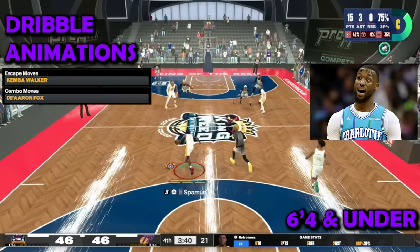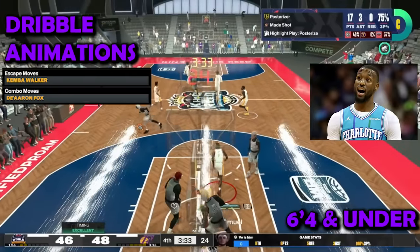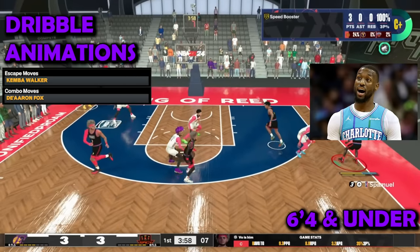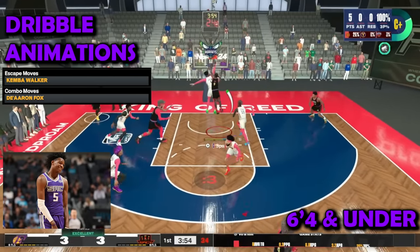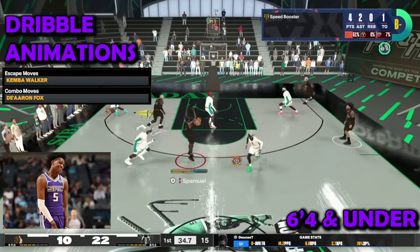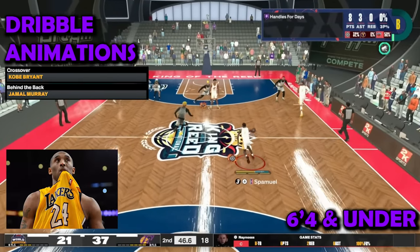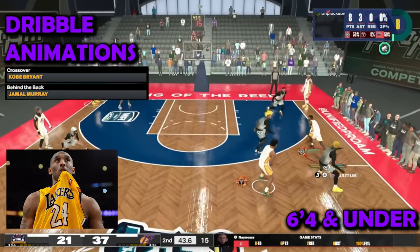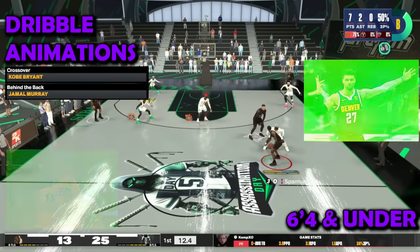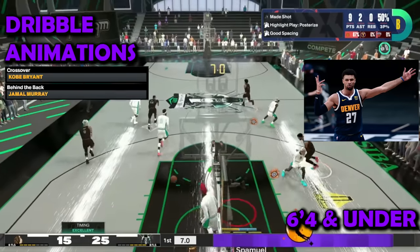For escape moves, Kemba Walker — I used to use Trae Young but Kemba Walker is better for me. In Park you really can't over-dribble or you'll get ripped, so Kemba Walker escape move is the right call. For combo moves, the Air Foamposite — I barely use combo moves but when I do, Kemba Walker is definitely cool. You can also use Steph Curry, it's really preference. For crossover, Kobe Bryant — that's the crossover you see me doing when I go straight to the paint and dunk on people. That crossover is amazing, there shouldn't be any other crossover you use.